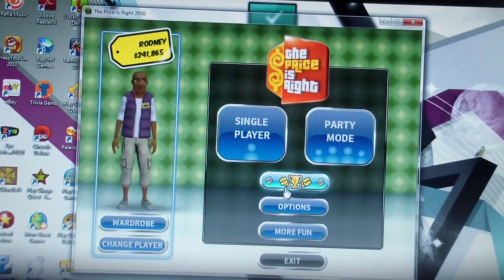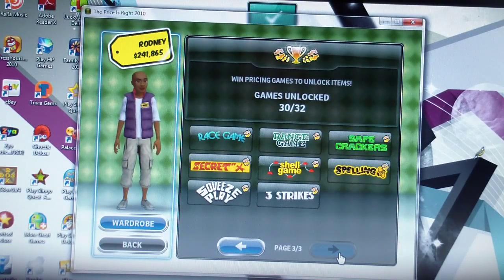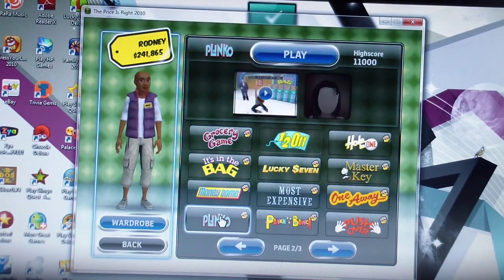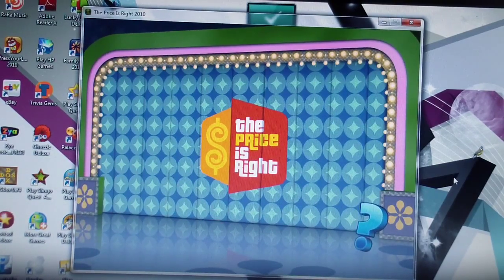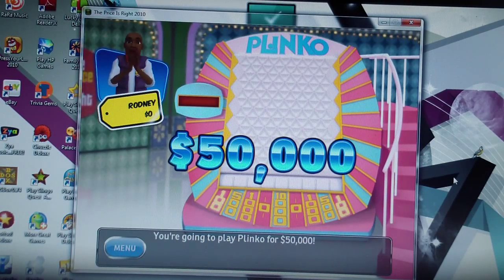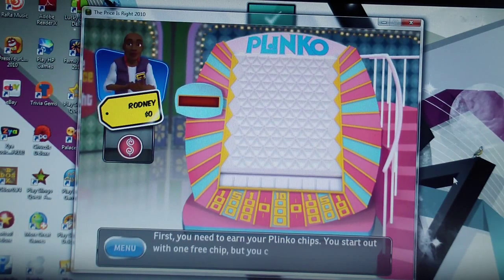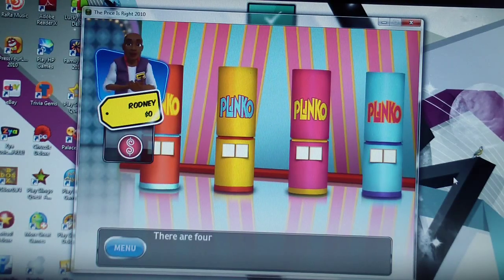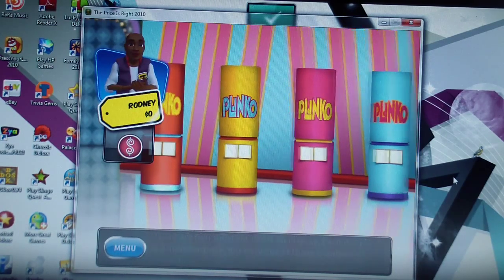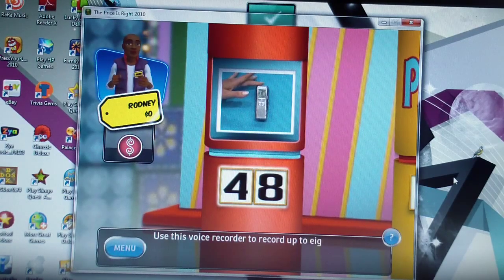Now we're gonna go ahead and play Plinko. You're going to play Plinko for fifty thousand dollars. First you need to earn your Plinko chips — you start with one free chip but can win up to four more. There are four different items on display; each item has a two-number price but only one of those numbers is correct. Here's the first item: a voice recorder that can record up to eight hours of material.